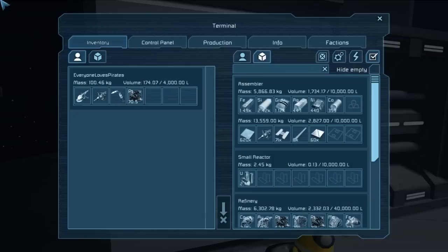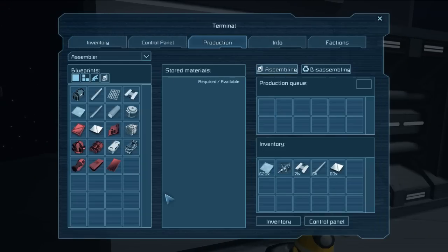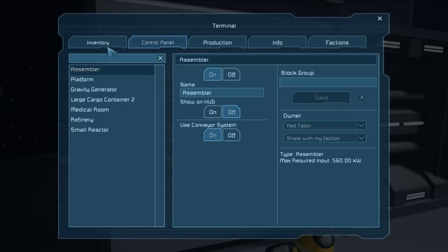I need girders. Those are small — male girders. How do I... oh, there they are. 100 sounds good. I always go for stacks of 100. We've got plenty of iron.